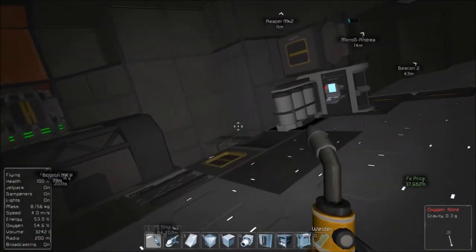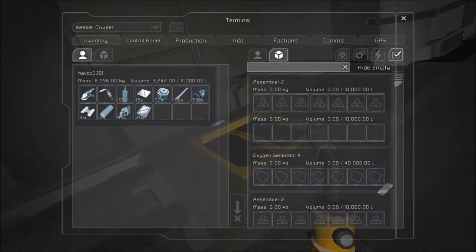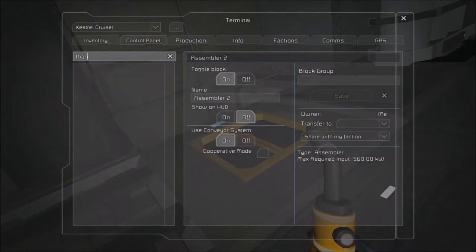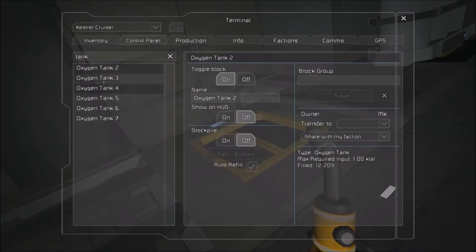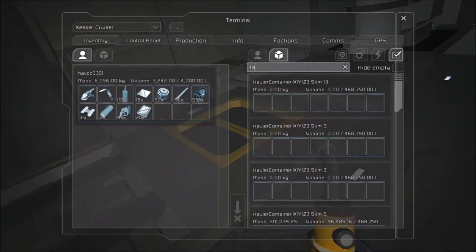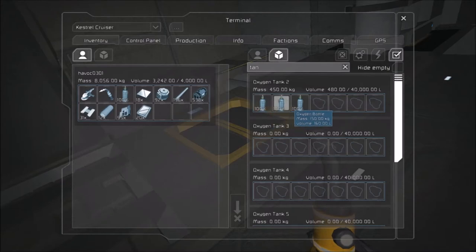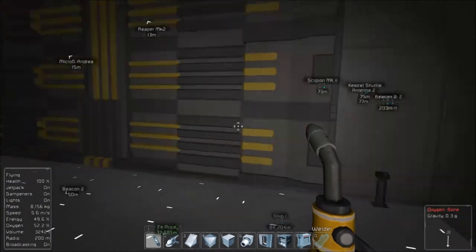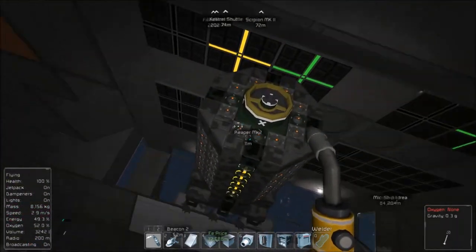Actually I'm going to hold off. Each tank is holding 12% — that one's a little bit lower; I think that was the one I put my actual tanks in. I have a few waiting, and I have one inside of this ship and I believe one inside of the Susie shuttle. I know we have one here — we just looked at it, in fact.